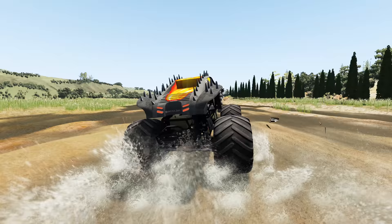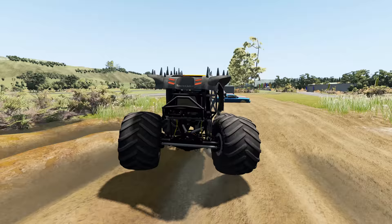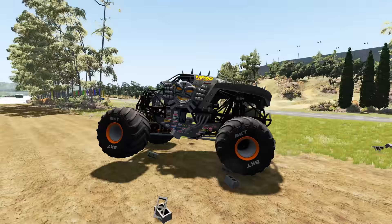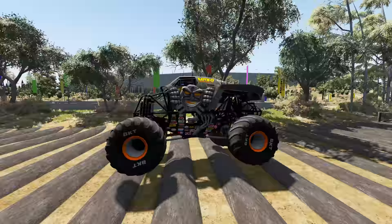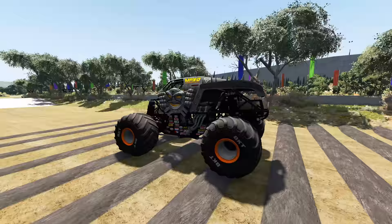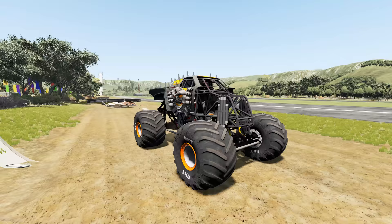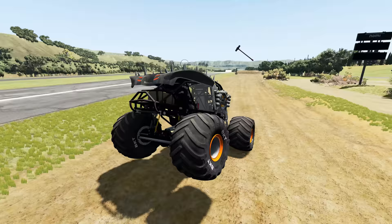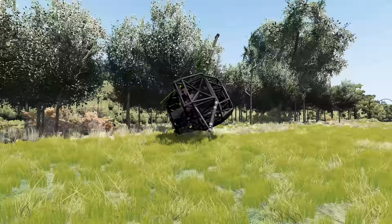A huge smash through the campers. He's got to make it through the mud bog now, and he's heading for those crush cars. Max D over the crush cars and through the block wall — he's making really good time here. He gets some nice air heading for the next camper crush. Big time smash. Let's see if he can make it past the sledgehammer. And Max D gets caught by the sledgehammer.